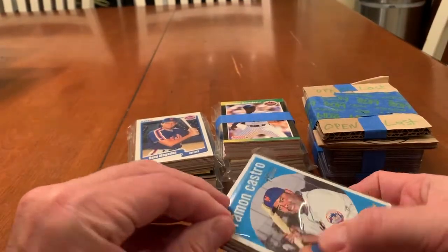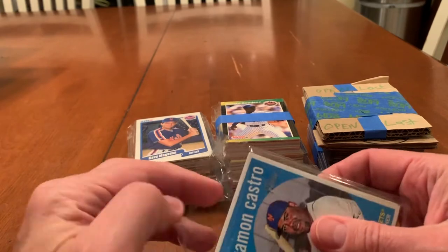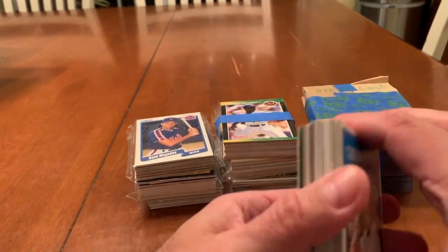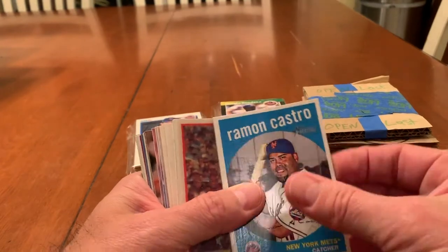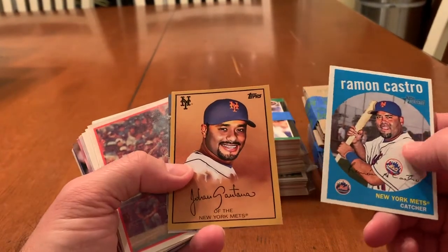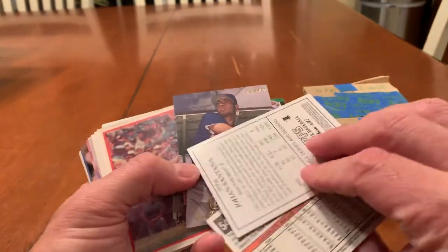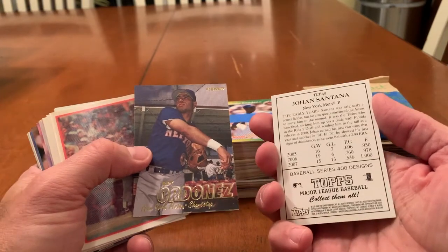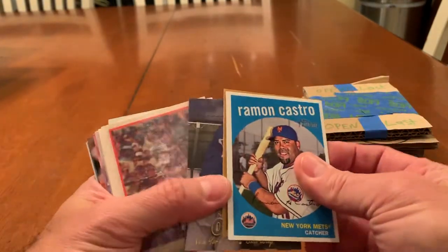Alright, we're at seven minutes. I hope I'm not boring you guys. Usually I like to keep the videos a little shorter, but I definitely wanted to get through this. Johan Santana — that's pretty cool. Almost looks like a playing card. And that's Topps. It's like an insert. Very cool.